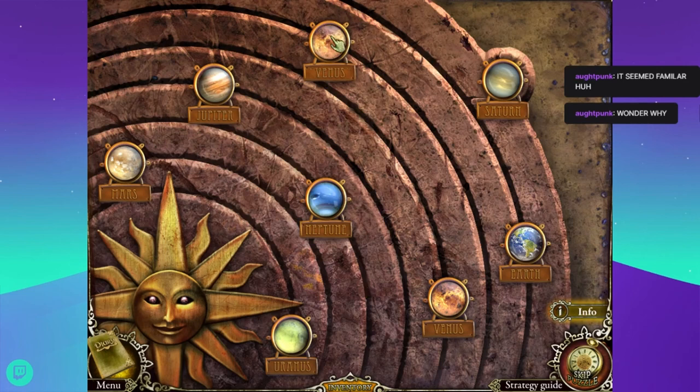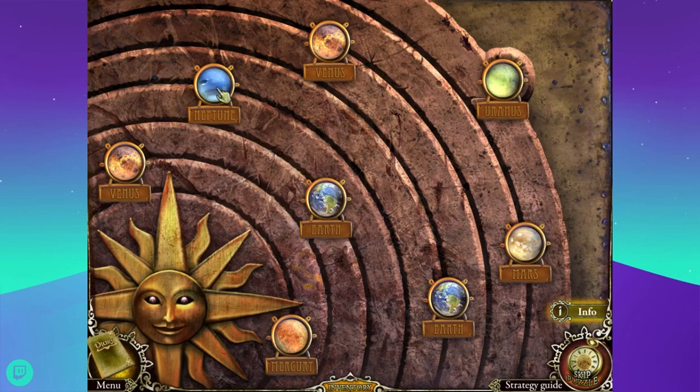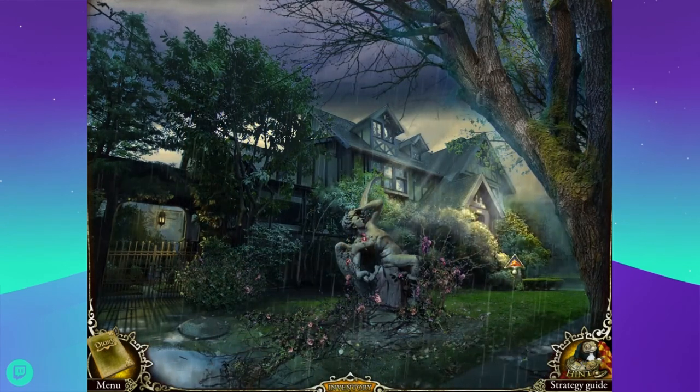Mercury, Venus, Earth, Mars, Jupiter, Saturn, Uranus, Neptune - there's no Pluto. I'm supposed to actually put them in the right order. She's writing a book about robots and it's very good - they live on the different planets. This one doesn't have Pluto. And underneath is a can of dog food. That's weird. I should befriend the hungry dog with food.